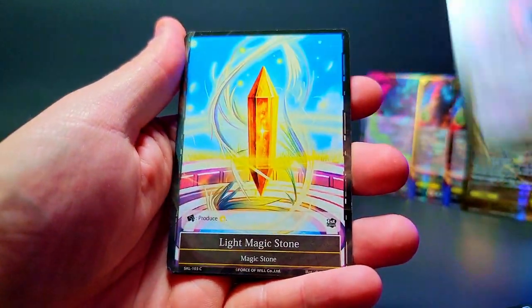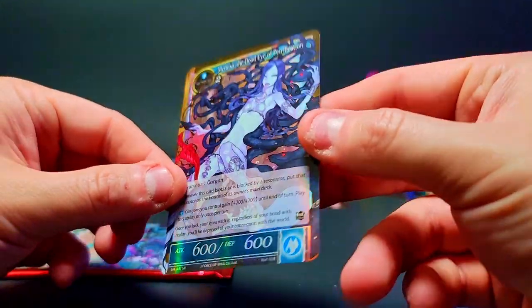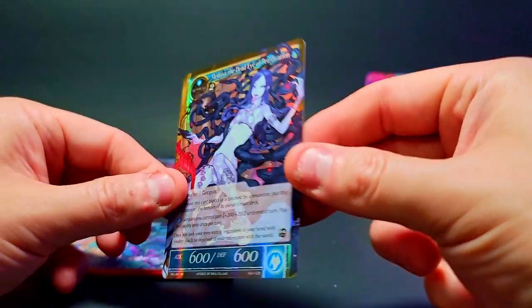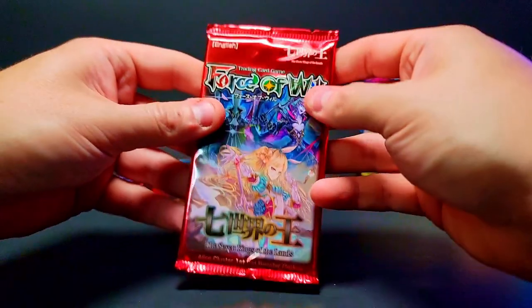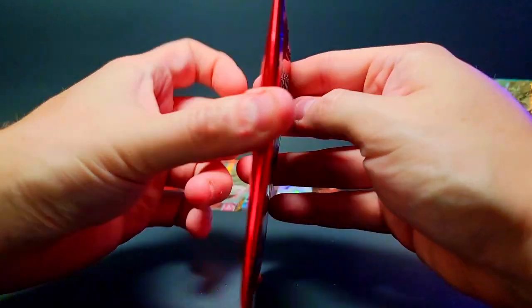Death Scythe Life Reaper, light magic stone, and Medusa foil — sick card, love it, love the artist, love the artwork. It's really nice, but the foil isn't super strong on this one — we'd really want it in a foil stamp. Now we've got the final pack of Seven Kings of the Lands. Let's see what we can do.